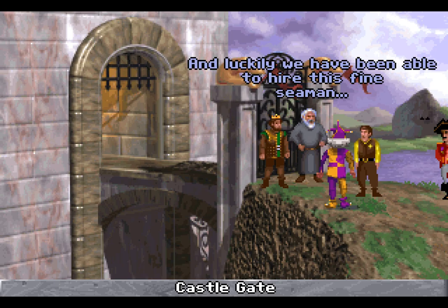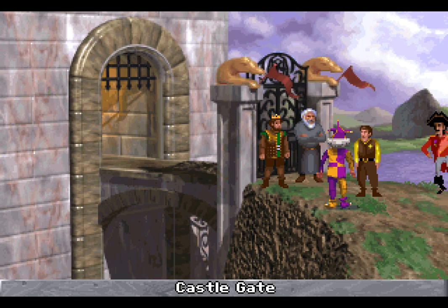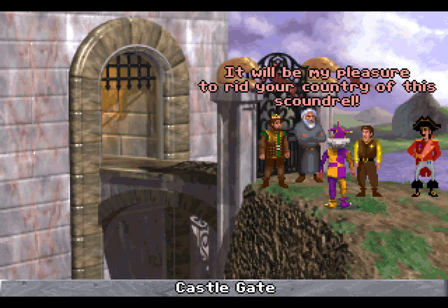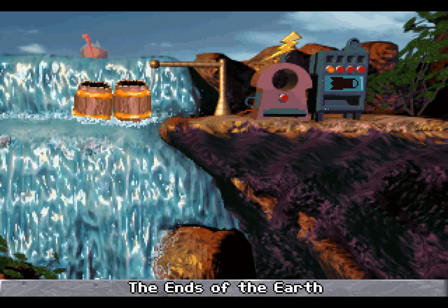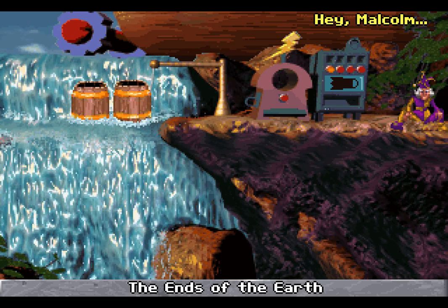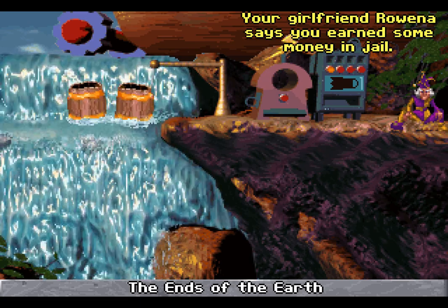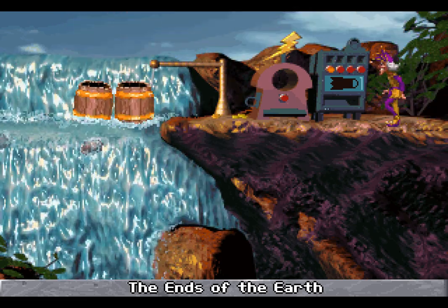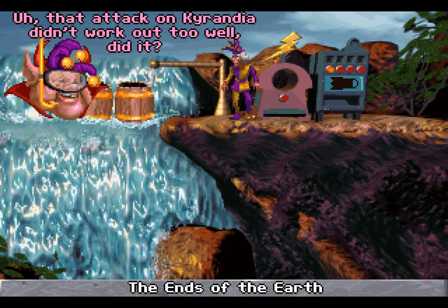Luckily, we have been able to hire this fine seaman to take you there on his ship. Herman, pay Mr. Barbecue his fee, please. Thank you, Monsieur Kallik — it would be my pleasure to rid your country of scoundrels. That could have gone better — a lot better. Hey Malcolm, your girlfriend Ruina says you earned some money in jail! I've no idea who they're referring to. That attack on Kyrandia didn't work out too well, did it?